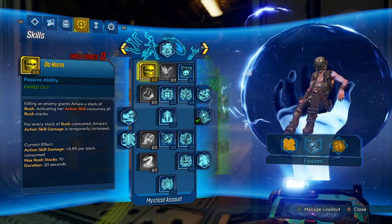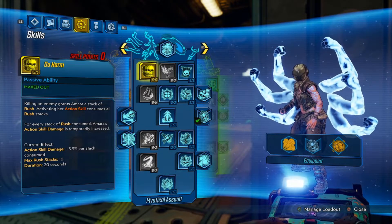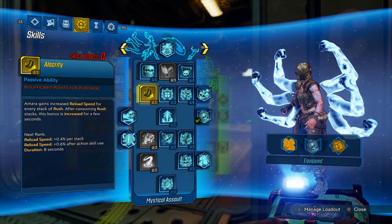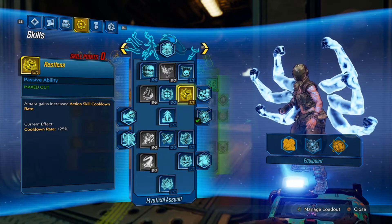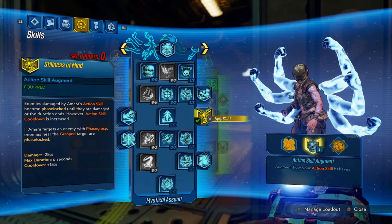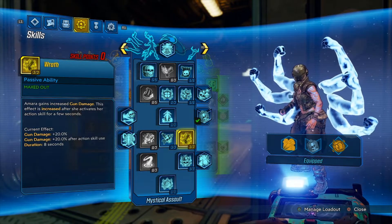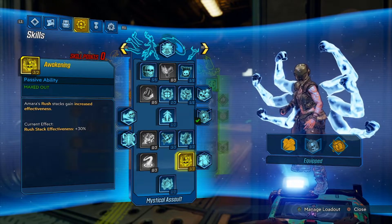This is a Rush build, meaning we are going to get a lot of Rush stacks to boost our Action Skill damage and status effect chance. First, we want Do No Harm and Violent Tapestry, and we will be ignoring Alacrity as our boosts come from Rush. We want Restless to reduce our Action Skill cooldown rate. Next, we want Ascendant for Stillness of the Mind, which we will get back to. Next, we want Laid Bare to boost our Action Skill damage more, and Wrath to boost our Gun damage.